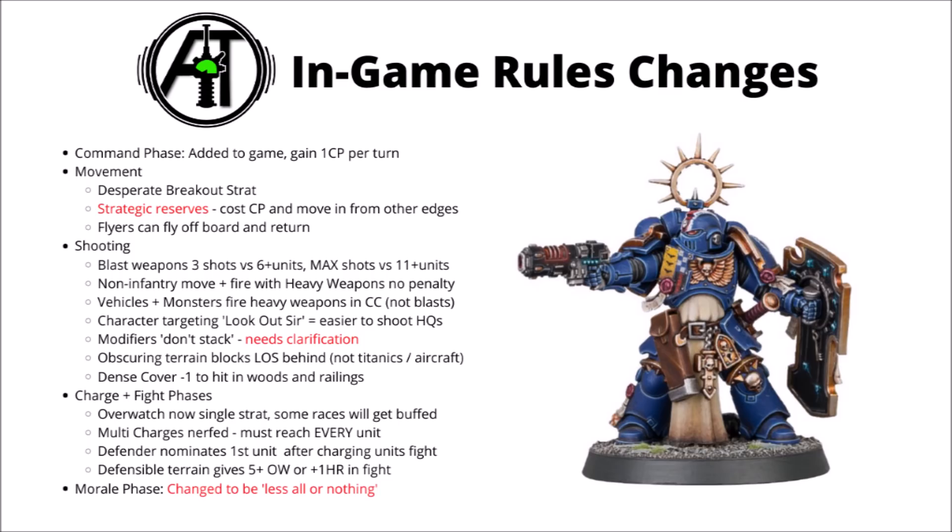For the movement phase, we have Desperate Breakout and the Cut Them Down stratagem that will both take effect in this phase. We've got strategic reserves, where you can pay command points to put your units in reserves, and progressively throughout the game they'll be able to move on on different table edges.